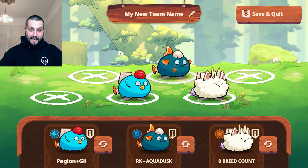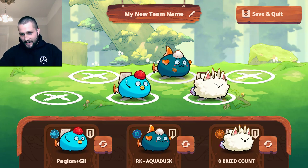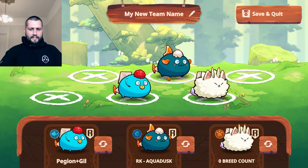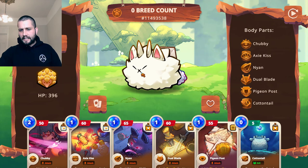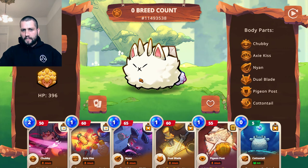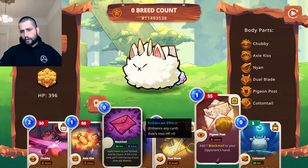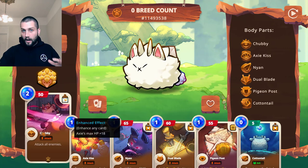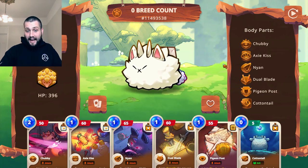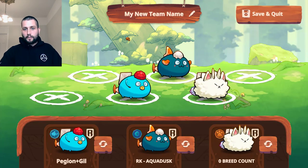I noticed I could put gloomy dice on this midliner and run aquas at the front and the back, and then I got more creative. I came up with a pigeon post beast at the front line with a really fantastic moveset — very balanced. I've got cottontail for energy, Axie Kiss to finish off the backliner I'm putting pressure on with pigeon post, which puts a blackmail in my opponent's hand. Chubby adds a little AOE, and dual blade is fantastic for dealing with sustain comps and limiting their shielding.